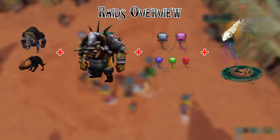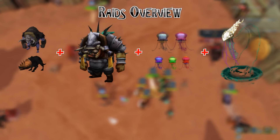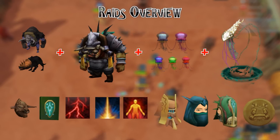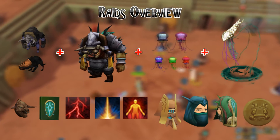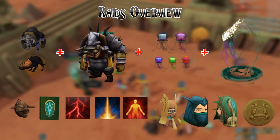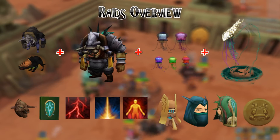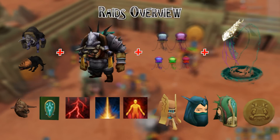You can only loot each boss once every 48 hours, and this resets at 00:00 game time. The unique loot includes the Mass Capability Codex, which unlocks four cool abilities: Corruption Shot, Corruption Blast, Onslaught, and the Storm Shards/Shatter combination. There are also the Achto pieces for magic, ranged, and melee — 15 pieces in total — which are non-degradable tier 90 tank armor with two special effects.